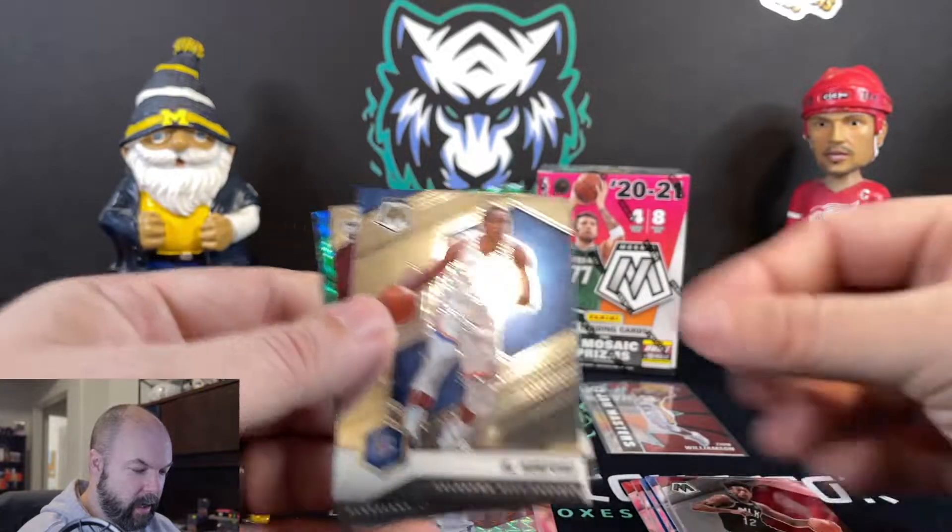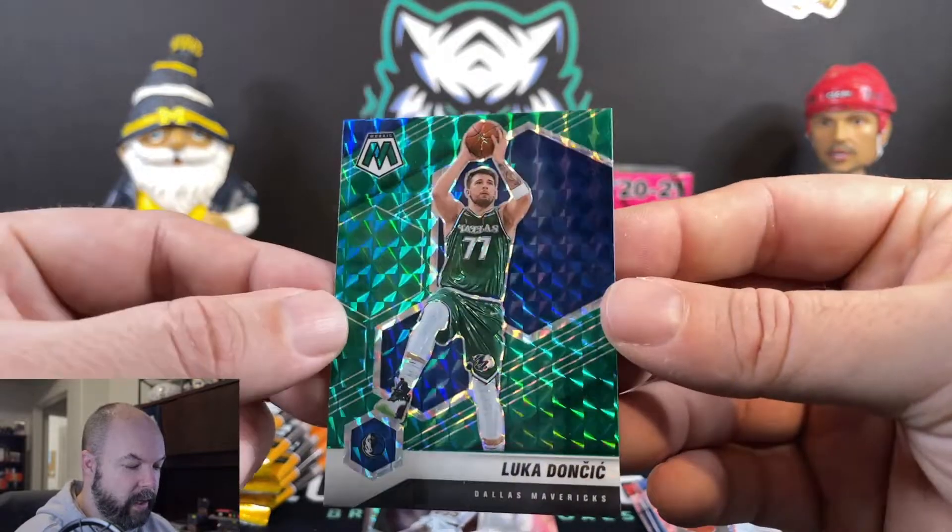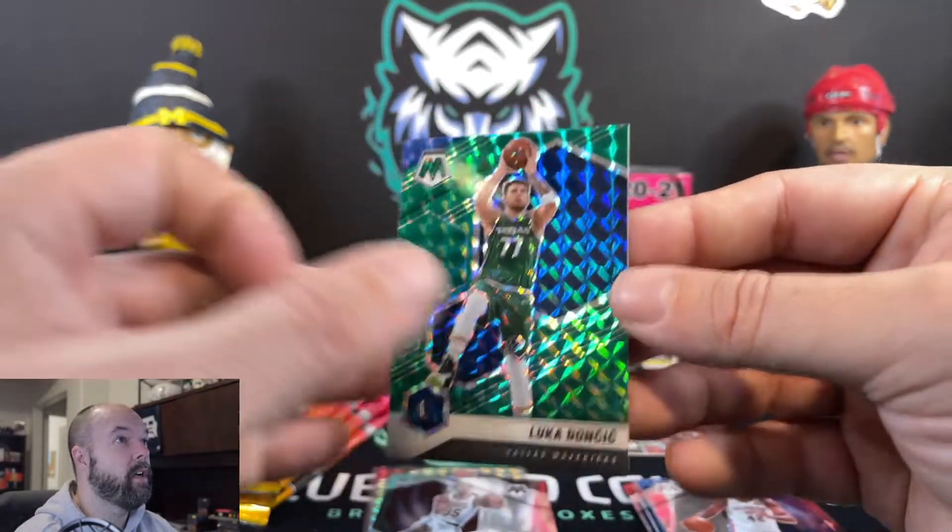That one didn't want to quite open there. All right, we got DeAndre Hunter, Al Horford, Isaac Okoro. Luka Doncic Green Prism — that's really cool.